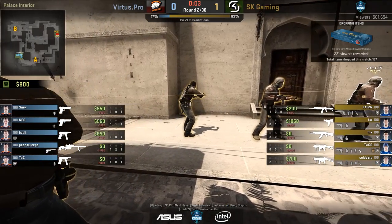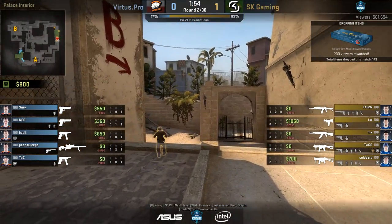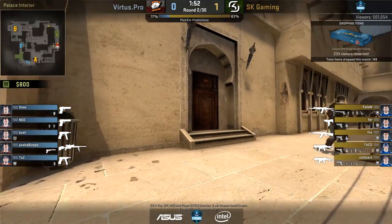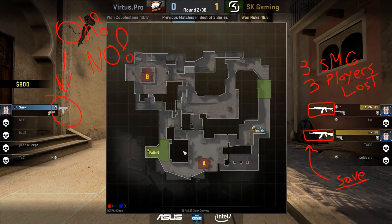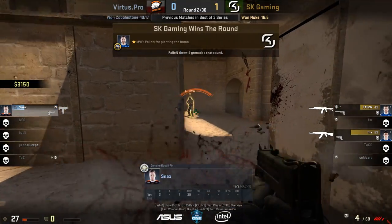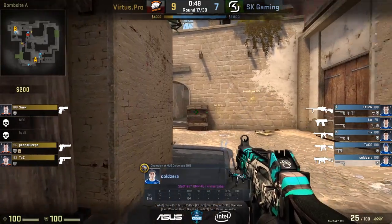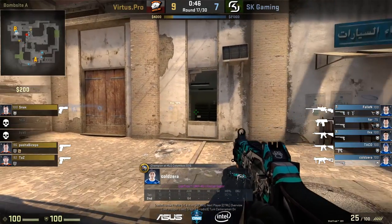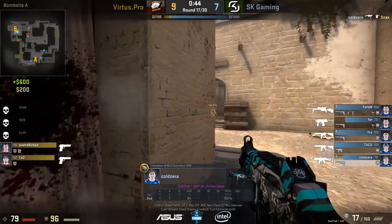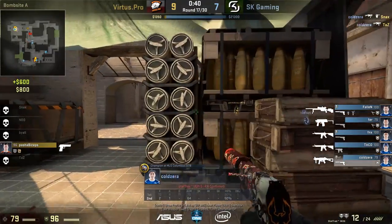When the enemy team is saving and can't afford primaries or even armor, purchasing a few submachine guns on a team can be a very safe play — low risk, moderate reward. If you get killed by saving players and they steal your SMG, it isn't really a big win for them, because they're not going to be able to use it on a buy round. Also, if you manage to get a kill with it, you get $600 as a reward, with the cheapest submachine gun costing only $1,050.